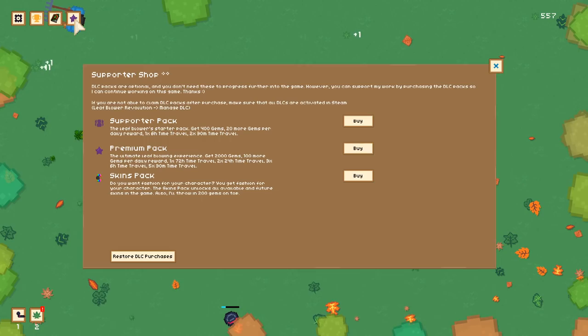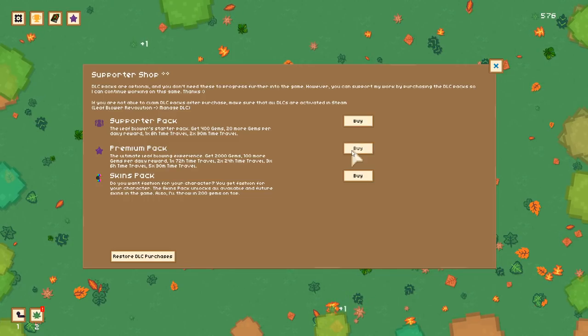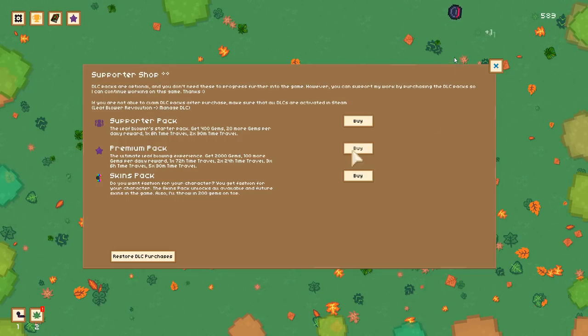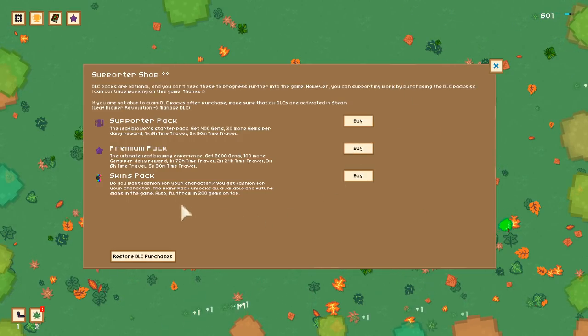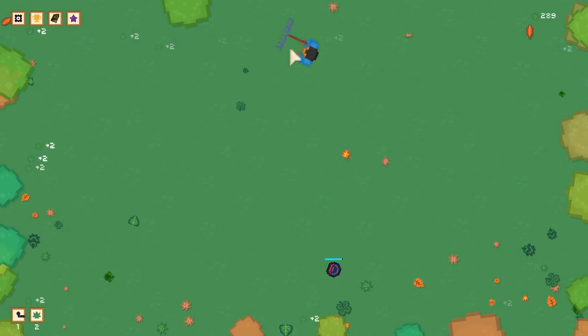What's this little purple thing? 'Supporter shop — DLC packs are optional.' What the heck is this? This is real money — oh it is real money. There are actual DLCs for this? Holy shit. Okay, we're gonna pass on that.